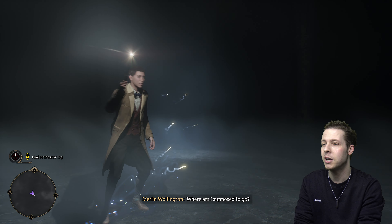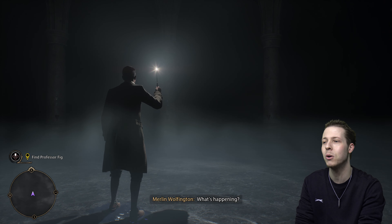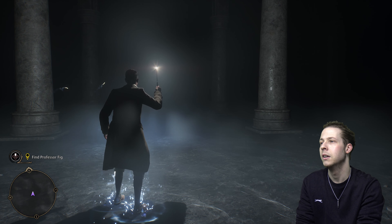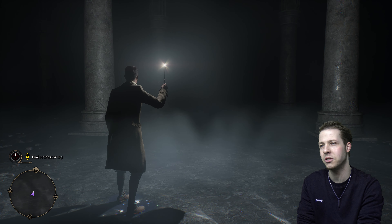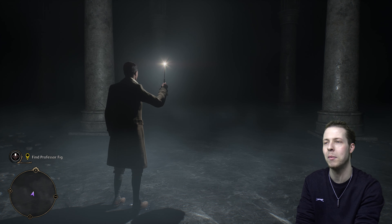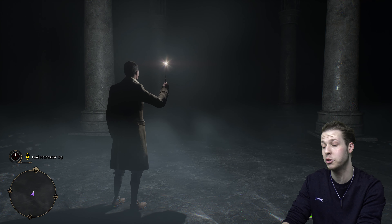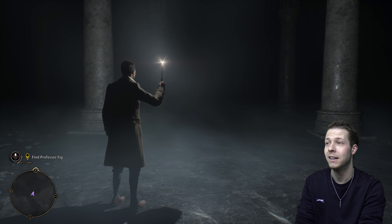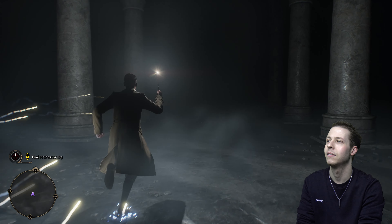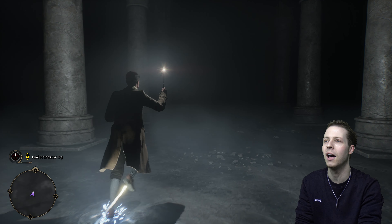Merlin Wolfington has been separated from Professor Eleazar, so we've cast Lumos and we are now looking for him. These wisps that you see right here — you can basically use these to lead you towards your next objective. Especially if you want to turn off the minimap, you can use these little wisps by pressing up on the D-pad to lead you to your next objective. It's very nice — sort of like in Ghost of Tsushima when you have the wind leading you in the right direction.